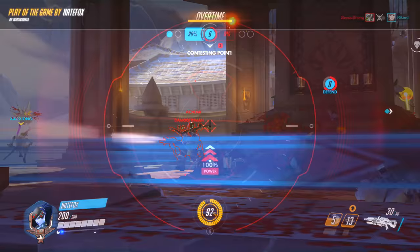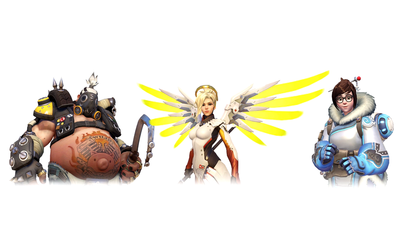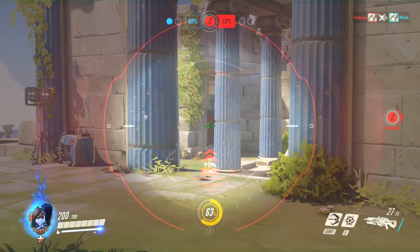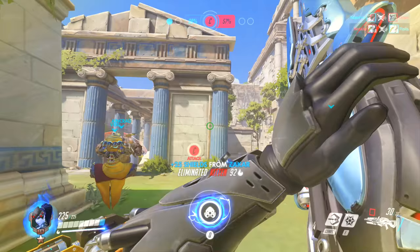Eichenwalde is a pretty good map for Widowmaker because there are a lot of open areas and long sightlines. Lijiang Tower, on the other hand, is a lot more closed off, so it's up to you to decide if you'll do well there. Quiz time! Let's say you have an opportunity to kill three enemy players: a Roadhog, a Mercy, and a Mei. Which one should you kill? Trick question — you're supposed to kill everyone!